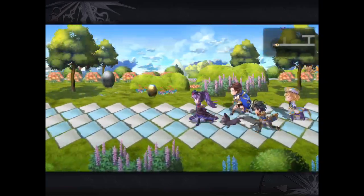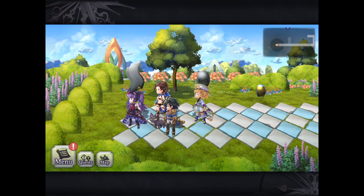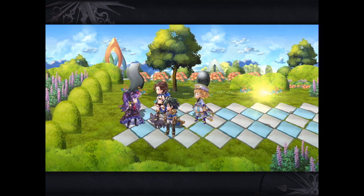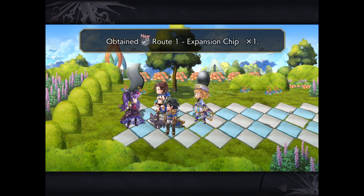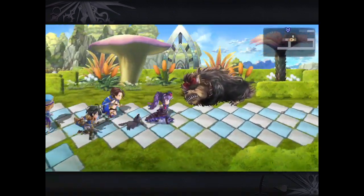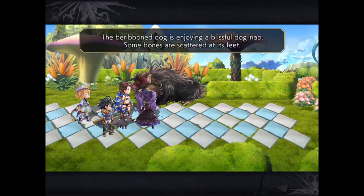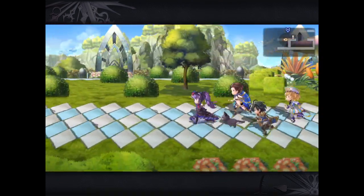There will be one of these hidden areas in each chapter. You can see that little yellow vase, and it will turn into a Chinese chip, which will unlock that hidden map area somewhere later on in the chapter and this map.